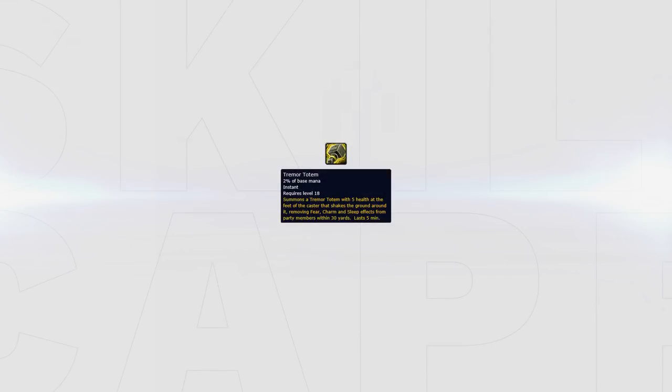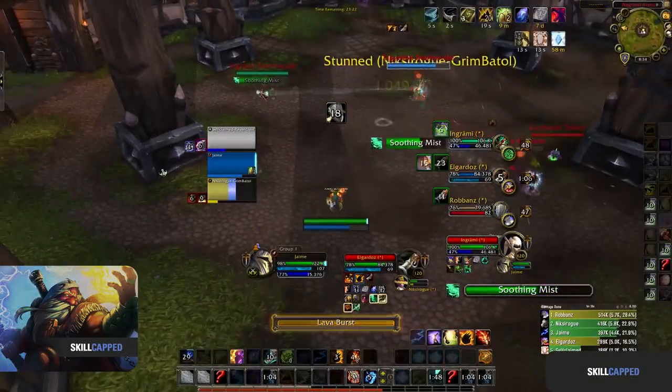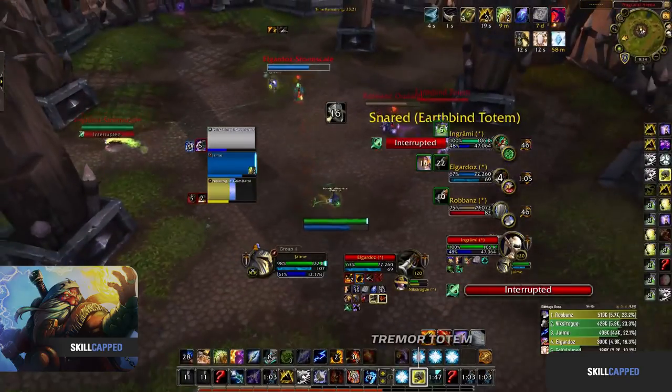Tremor Totem is an ability added back in Battle for Azeroth. It will remove anybody in any form of fear, including Psychic Scream, Intimidating Shout, Warlock's Fear and Mind Control from Priest. As demonstrated here, Jaime's Priest gets feared by the Warrior's Intimidating Shout. He moves close and drops down Tremor Totem, breaking his Priest out.